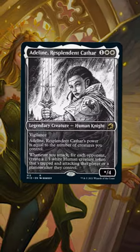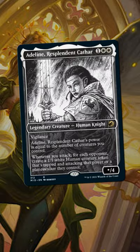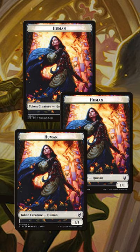Let's talk about Adeline, Resplendent Cathar. This mono-white human legend makes plenty of human tokens whenever she, or another creature you control, attacks. So you can wind up with a small army of small creatures very, very fast.